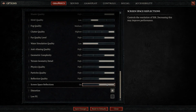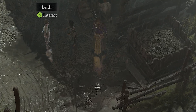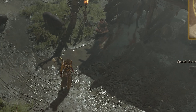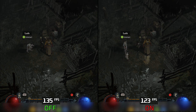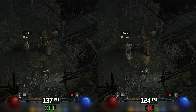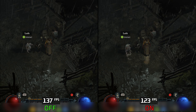For reflections, the game relies on screen space reflections. However, due to the top-down view, the screen space available for reflections is often limited, and as a result reflections may appear incomplete or inaccurate. Turning on SSR can drop performance by around 9%, so I don't think the quality of reflections is worth the performance hit. If you need more performance, this is one of the first settings you should consider turning off.